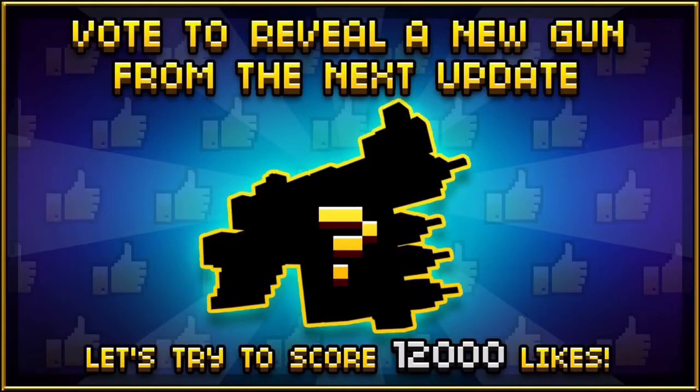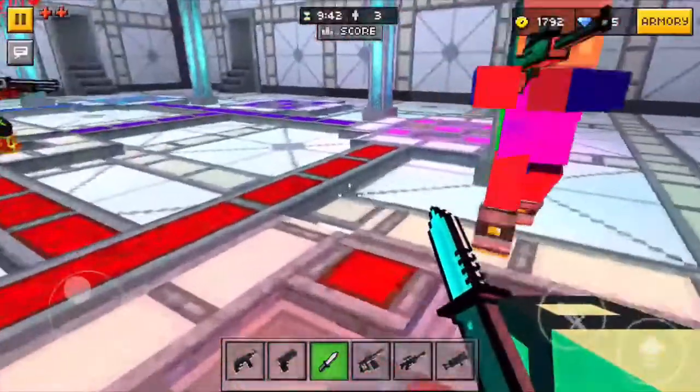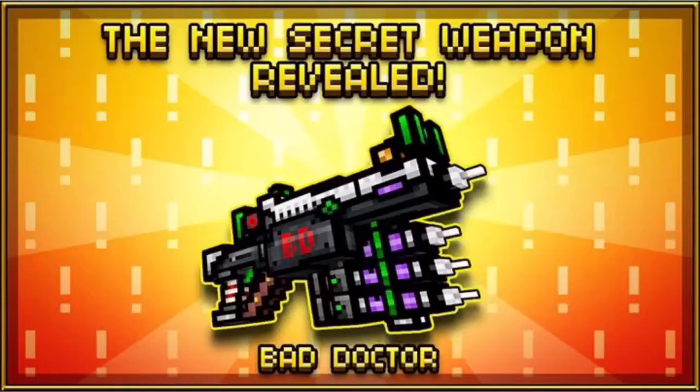Let's try to score 12,000 likes, which is a lot more than they've previously aimed for. However, we all managed to pull through and they showed this picture, which shows the new secret weapon revealed. It's a weapon called Bad Doctor, and as you can see it's got syringes — a pack of them — it's got the trigger, and it looks like it's got one big syringe, and you can see the initials BD for Bad Doctor there.